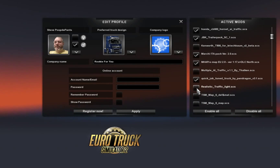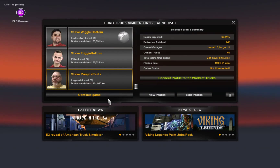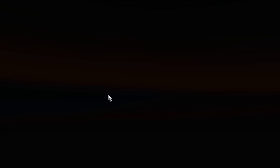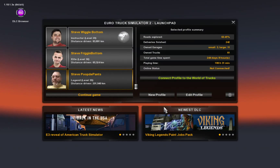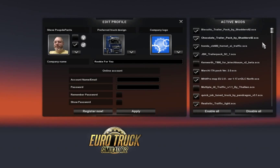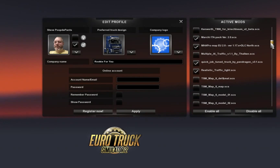I've added a new mod: realistic traffic lights — not tested this one yet. Here we go. It loads! Realistic traffic lights is supposed to do things like turn the traffic lights off during the night time and things like that.